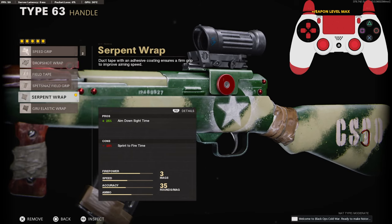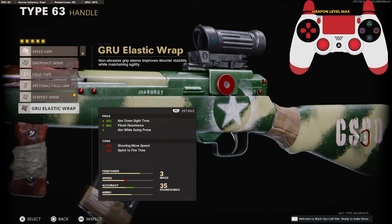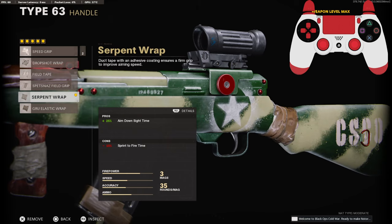On the handle, I'm using the serpent wrap for the 25% added to the aim down sight time. You can go with the gruel elastic wrap, but I feel like it takes off too much sprint to fire time and shooting move speed — just for that 30% whenever you can get 25% on the serpent wrap.